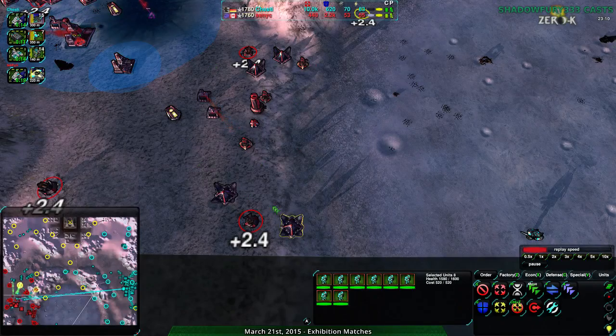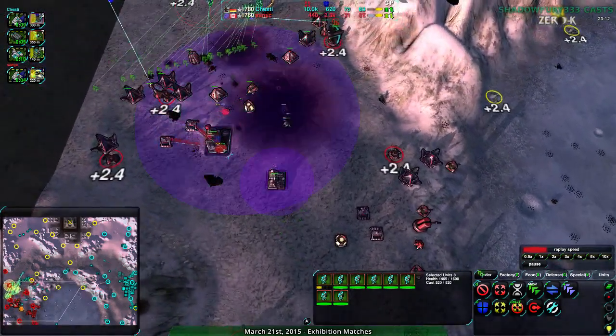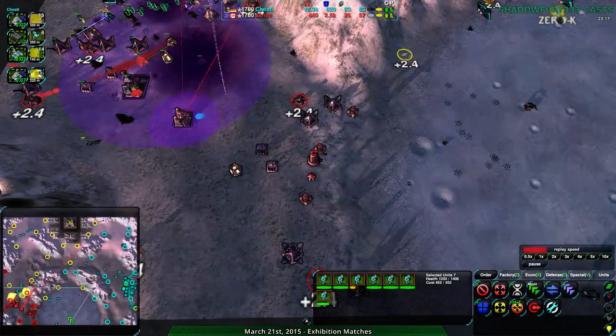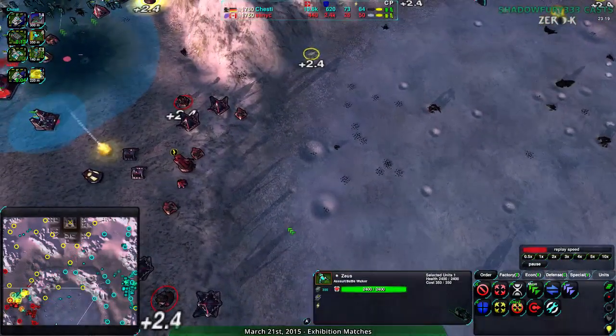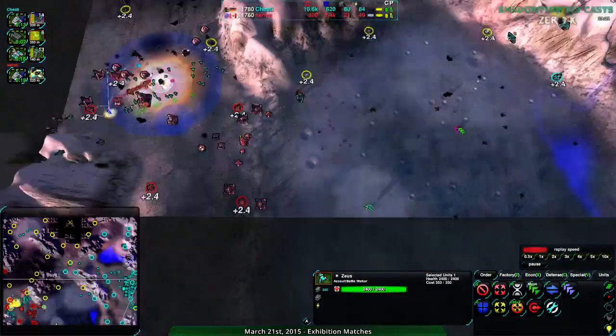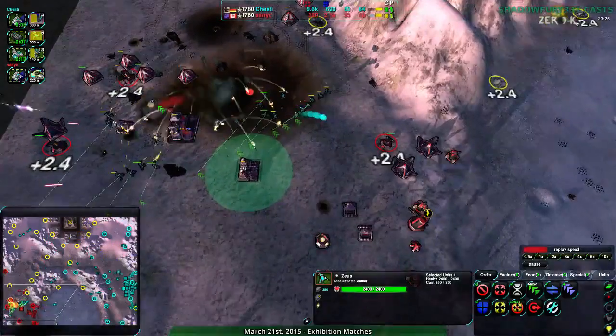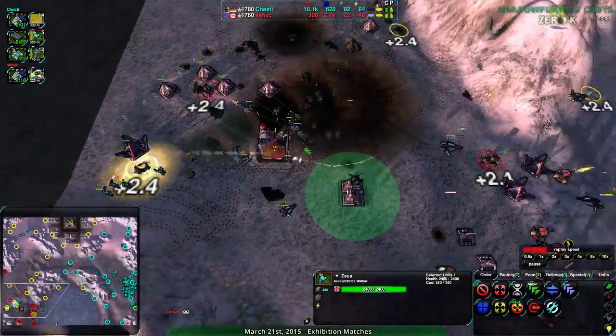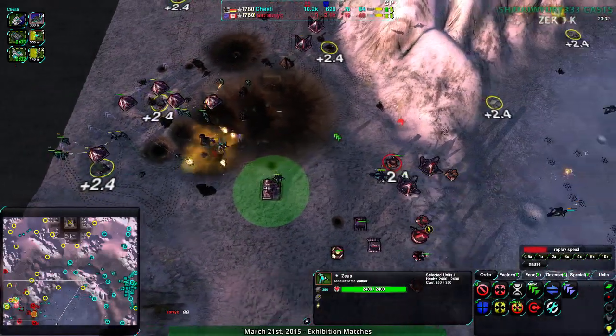The only weak point is the south side — stuff can get out without being spotted or easily defended against. Chesty has one Zeus position there, but that's tiny vision range. Chesty is in a great position, just about to take this — and Sanic throws in the towel. GG, that is game. Chesty did take it.